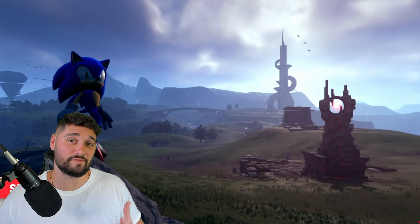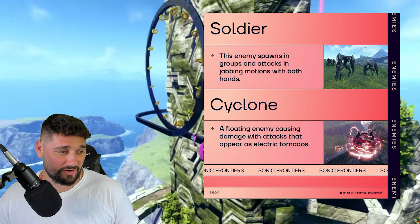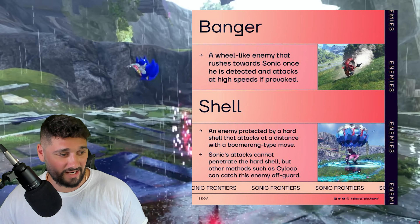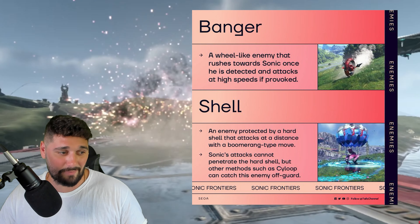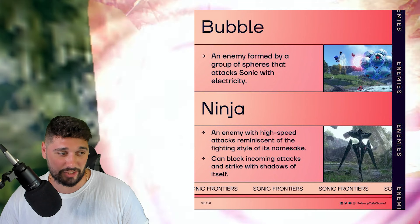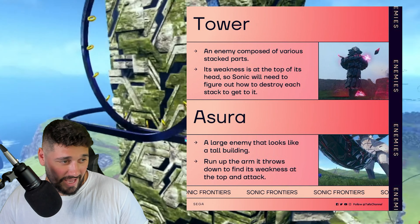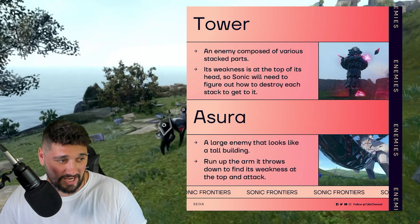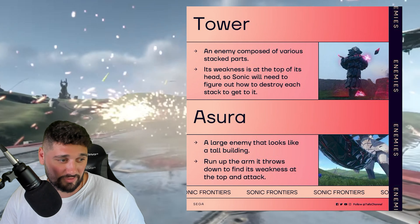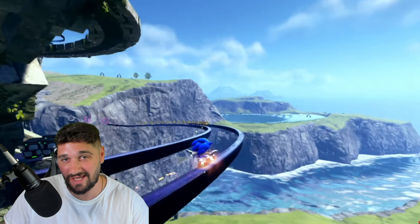The last thing unveiled was the names for all the enemies. We have: Soldier — spawns in groups, attacks with jabbing motions in both hands. Cyclone — a floating enemy causing damage with electric tornado attacks. Banger — a wheel-like enemy that rushes Sonic at high speeds. Shell — protected by a hard shell, attacks at a distance with a boomerang move; the side loop can catch it off guard. Bubble — a group of spheres that attack with electricity. Ninja — high speed attacks, can block incoming attacks and strike with shadows of itself. Tower — stacked parts with a weakness at the top. Asura — a large enemy like a tall building; run up its arm, find the weakness at the top and attack. These are brand new — not the typical Eggman robots.